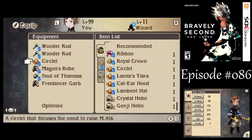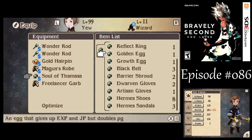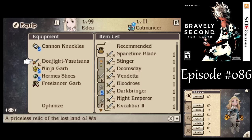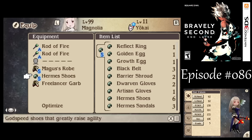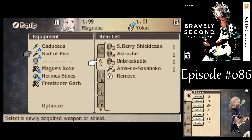For the weapons, it will depend on which Ball I'll be fighting at any given point, but the mages are pretty set up. For Adia, I'll just leave her on the Cannon Knuckles for now, though I'll probably change that from one Ball to the next. Let's go Falcon Knives just to get more of a speed boost for her. She's got the Hermes Shoes, we're good to go. Get some more shoes for Magnolia and get her back on her usual rods with the Lambent Hat.